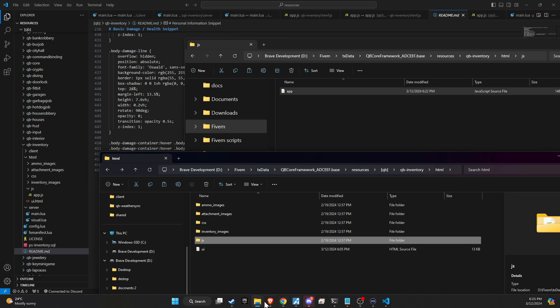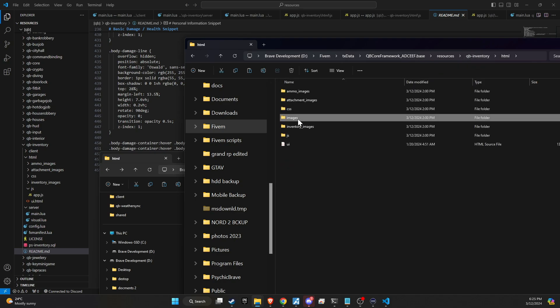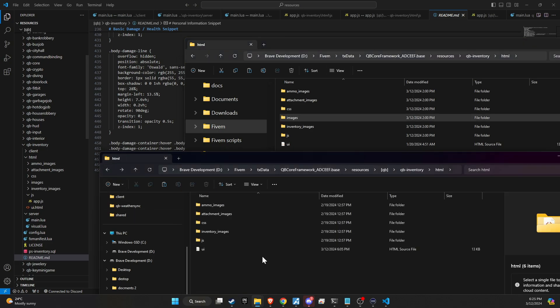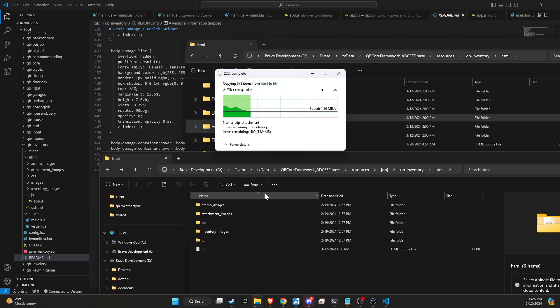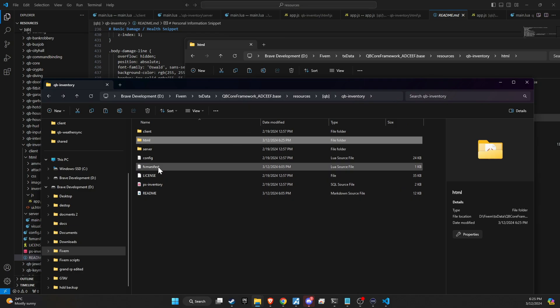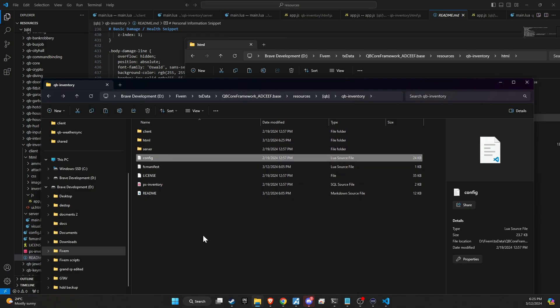Additionally, it's important to transfer the old items image folder into the new folder. This step is crucial because it ensures that all items in the inventory have their corresponding images displayed. The presence of item images enhances the user interface and improves the overall user experience by making it easier for players to identify and interact with various items within the inventory. By carefully following these steps, you're not only updating your inventory system to the latest version, but also maintaining a seamless and visually coherent item database.